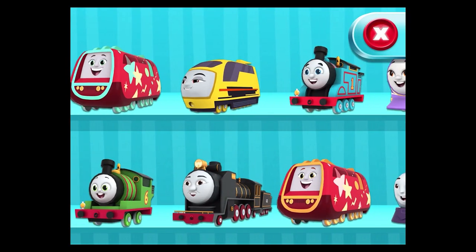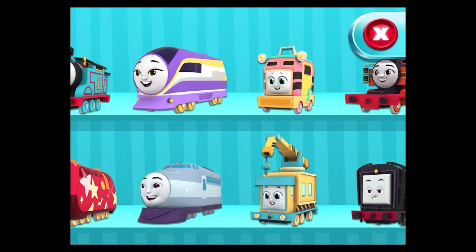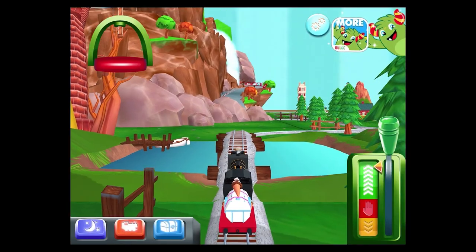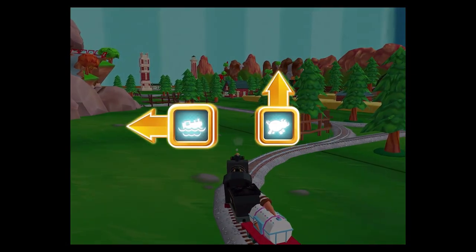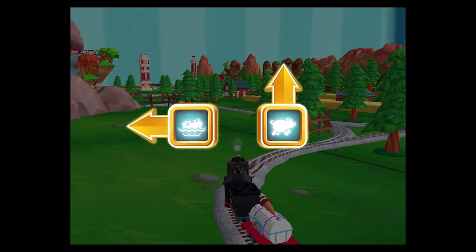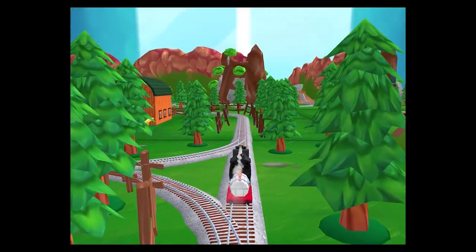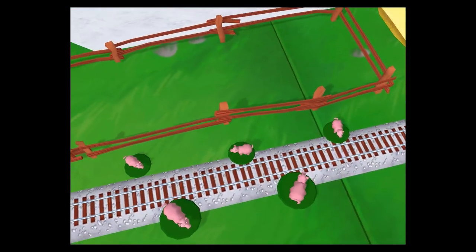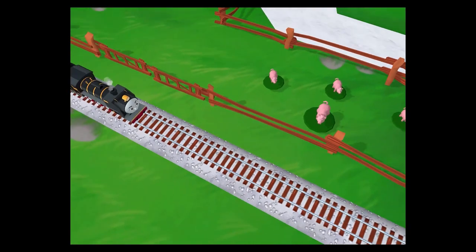Choose your engine. Hero! Where to now? Forward leads to the pig farm. Left leads to the water slide. We're near the pig farm — let's go! Oh no, some pigs have wandered off from the farm. Can you help drag them back into their pen? Excellent! Thanks for helping out!